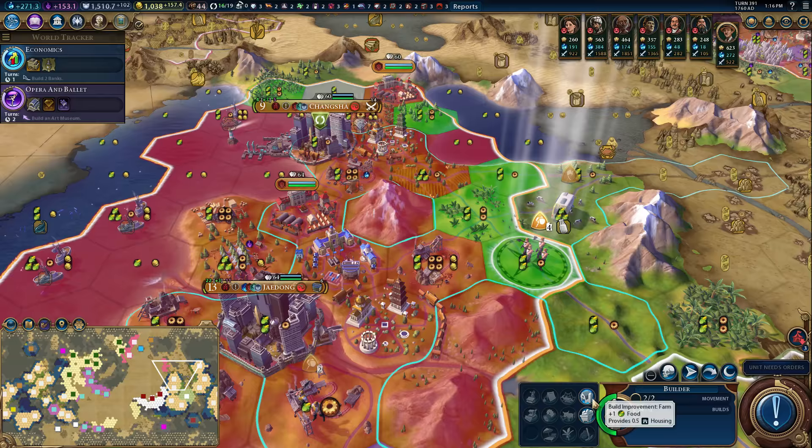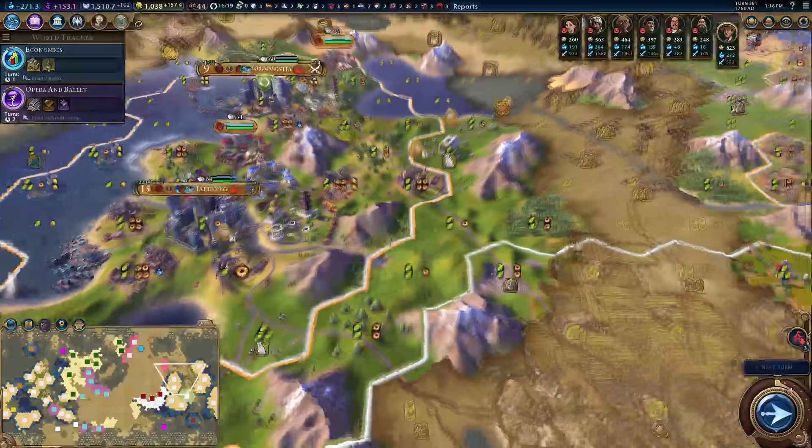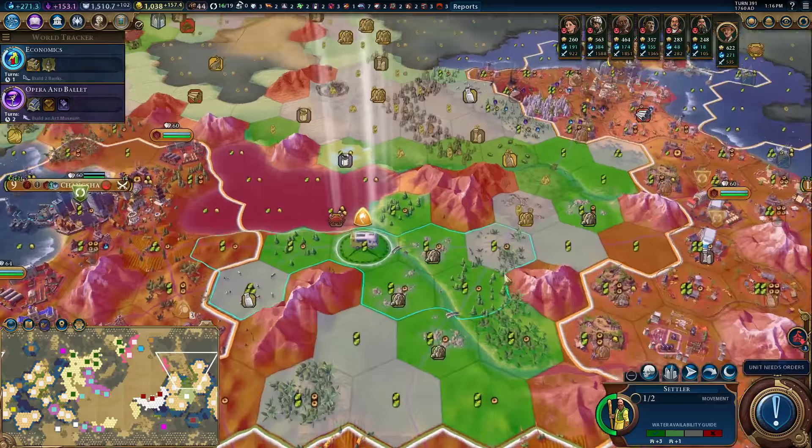I'm going to mine this one. It still feeds itself, which is good. And if we get some farms over here, some of which will be fed by J-Dong — or used by J-Dong — we're going to be alright. There'll be some food from trade routes as well. I just want to make sure it can keep growing.